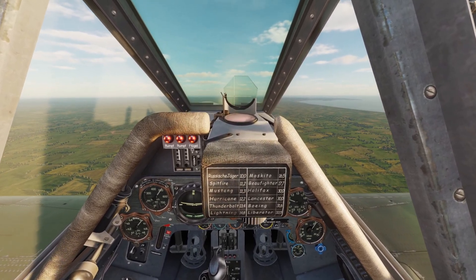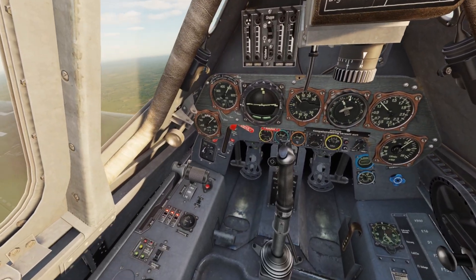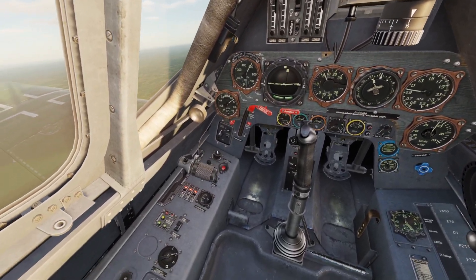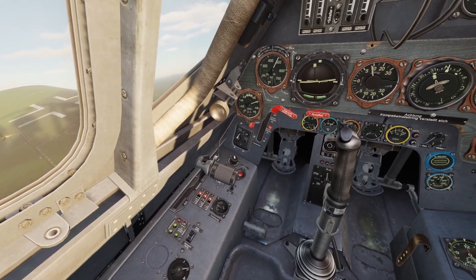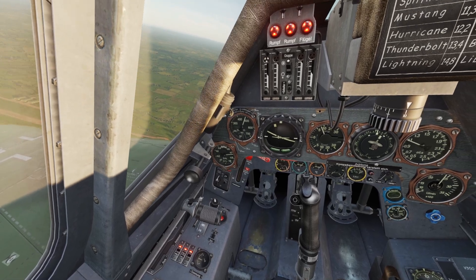In this video I'll be going over engine management for the Dora. The first thing you have for your engine is the throttle — this is the thing you're going to be controlling the most. Whenever you move your throttle forward it puts more gas and air in the engine, so your engine will be more powerful and you'll fly faster.